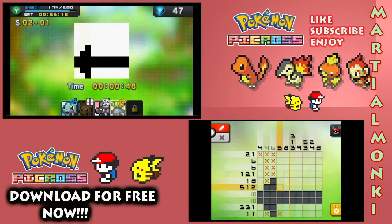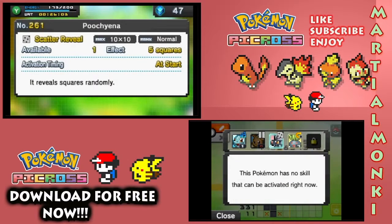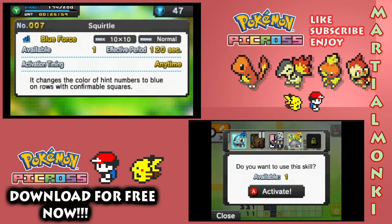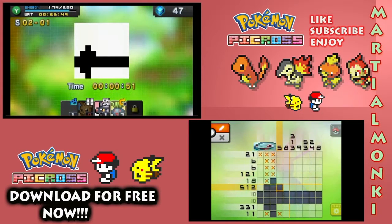I know 1 definitely goes here. Could get those hint numbers going. Oddish is obviously activated already. This has a skill similar to Squirtle's — it changes the colour of hint numbers to blue on rows with confirmable squares. Go Squirtle, use that blue force!